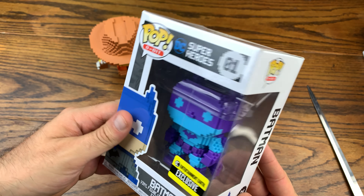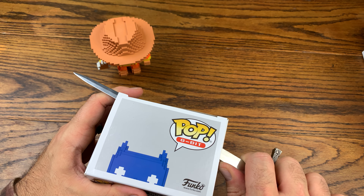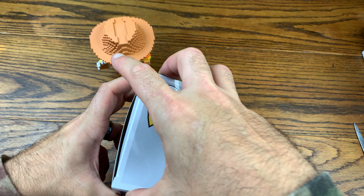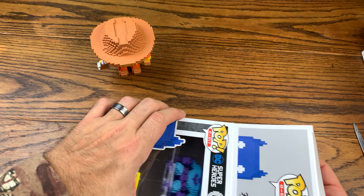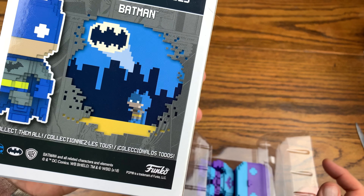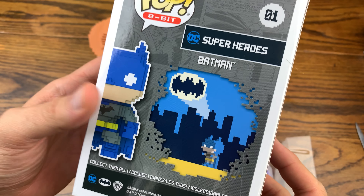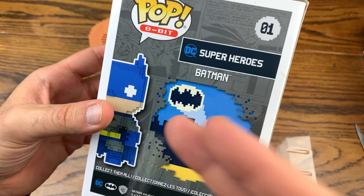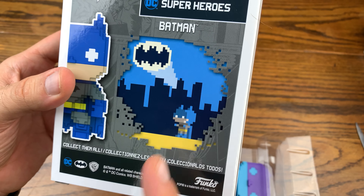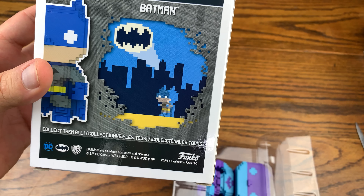In at number 3, we got Batman. So we got 8-bit Batman here. This is the NES version of Batman, which has him in this purple and teal coloration, which is cool. They don't actually have a game scene on the back here — it just shows the actual regular 8-bit Batman. The other Freddy Krueger just shows the regular Freddy Krueger Nightmare on Elm Street background. The GameStop one shows an actual clip from the game. This is Entertainment Earth, so this isn't GameStop. They just have the standard 8-bit Batman.